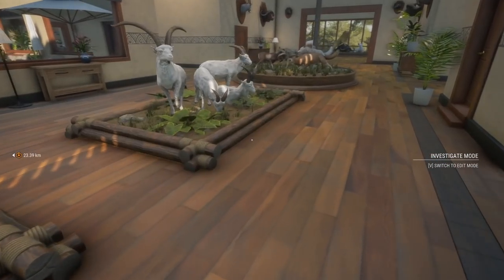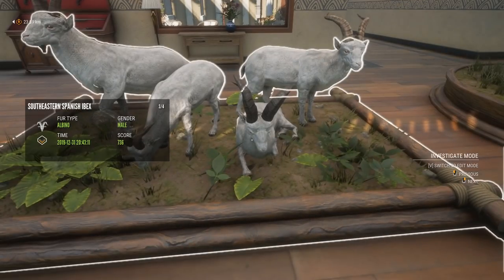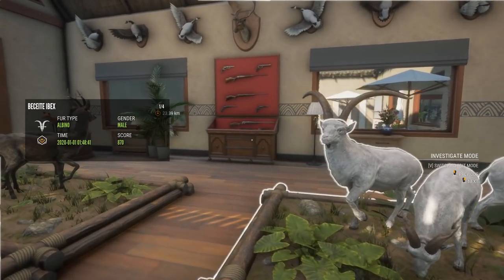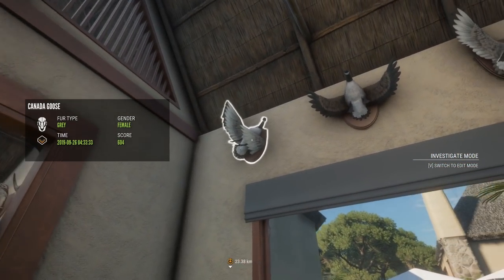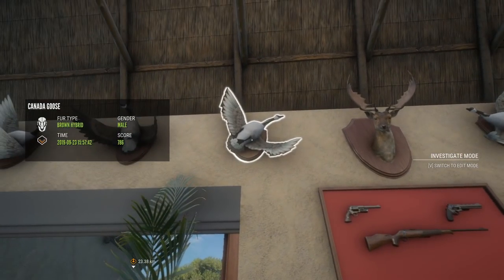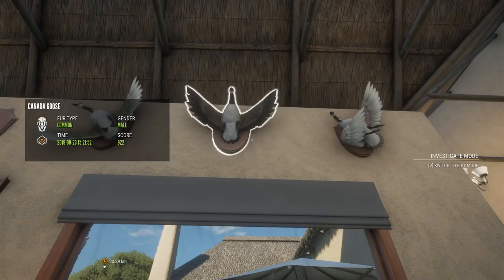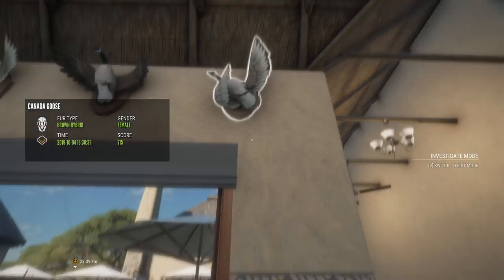We have the Albino Grand Slam for the Ibex: 870 Beceite, 826 Gredos, 736 Southeastern Spanish, and a 603 Ronda — I swear I shot a bigger Albino Ronda, but I guess not. Then up here is kind of just a Wall of Geese: a couple of rares — a gray female, a Common 907, a Brown Hybrid 786, another nice Fallow Deer 924, Brown Hybrid female, the probably biggest goose in this lodge at 922, and one more Brown Hybrid female at 715.